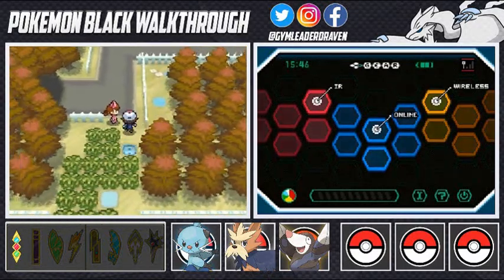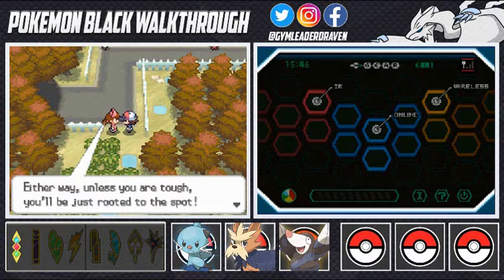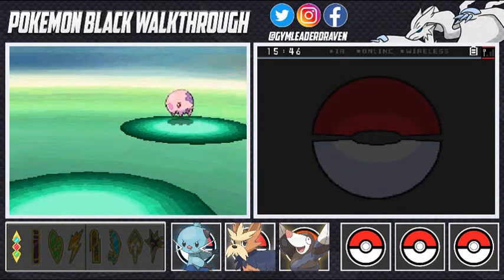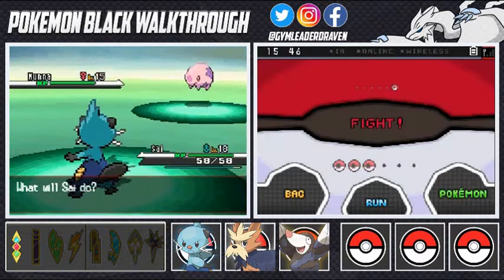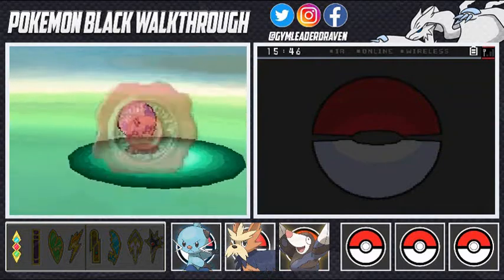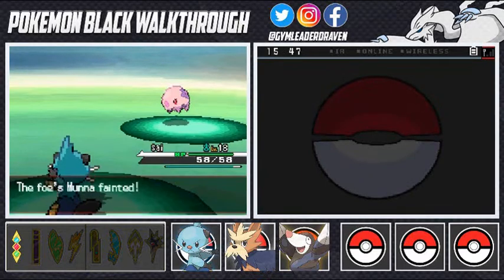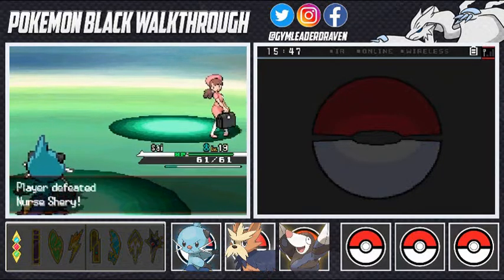Let's go ahead and battle this nurse. She says whether you're going deeper into Pinwheel Forest or to challenge the gym, unless you're tough you'll get rooted to the spot. Bring it on! Nurse Shelly comes out with Munna. We go with Tackle, but then she uses Imprison which cancels out similar moves. We switch to Razor Shell - and welcome to level 19!